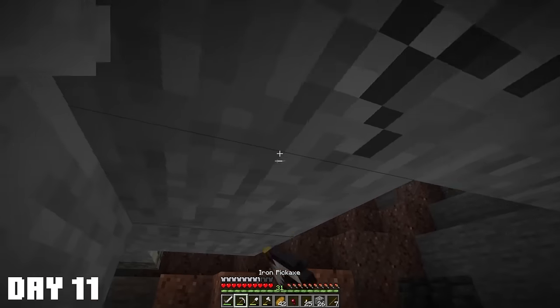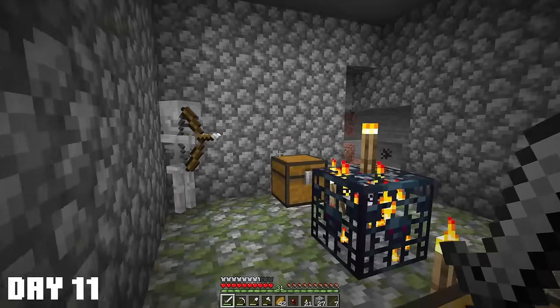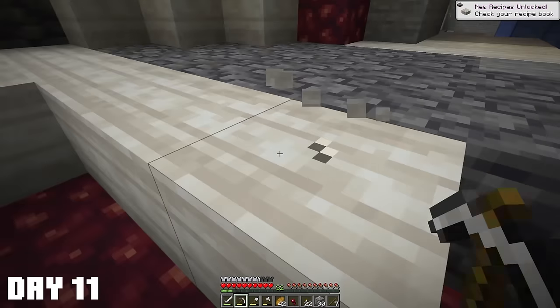I stumbled upon what I think is another spawner - my third one. That means we can make a triple spider farm because you can move spawners with the Create mod. I really need to find what I'm looking for. We can make a skeleton farm as well - here's one of them. I need a bunch of limestone, and yep, it's limestone. Perfect.